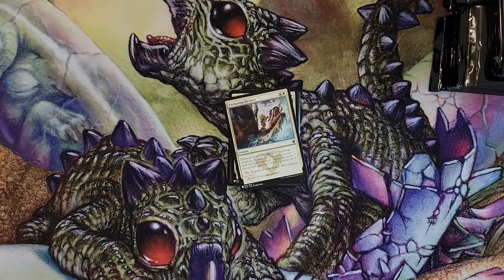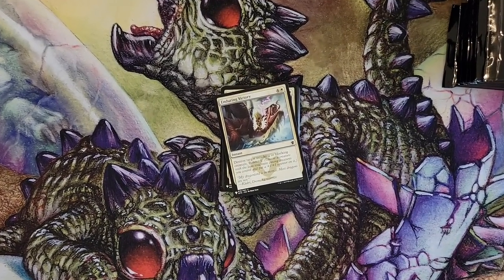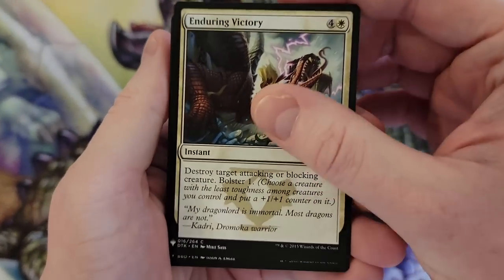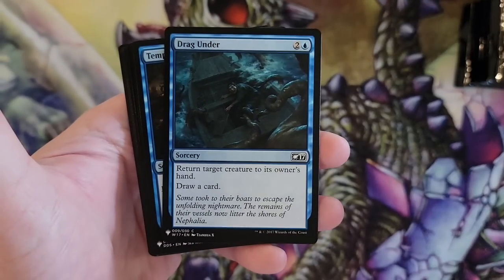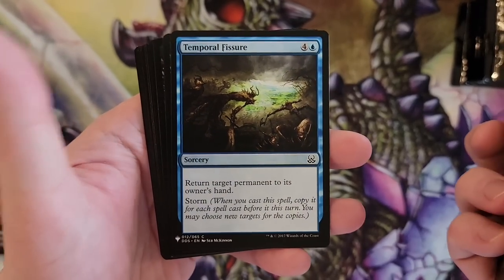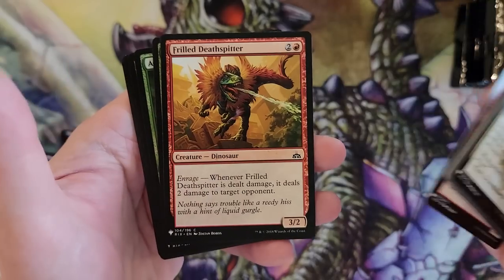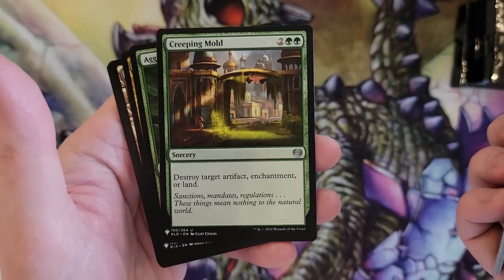I'm gonna do a small adjustment on the old camera. There we go. I am gonna go through commons, which is something I usually don't do, and that's because of this specific set. Valdivian Horde — that's a classic, not worth playing these days. Creeping Mold.